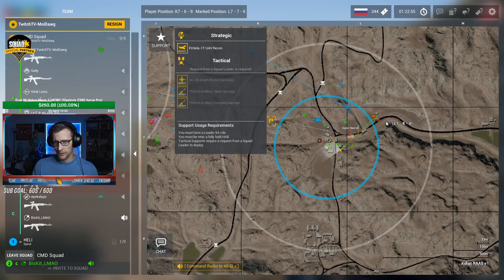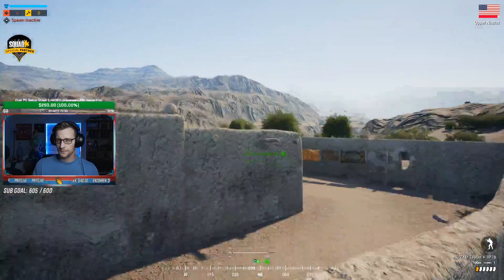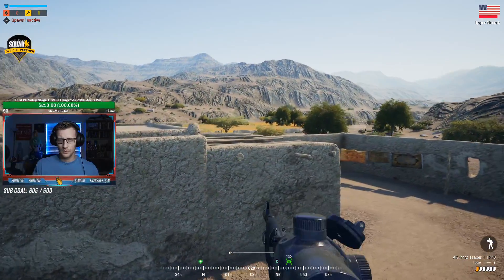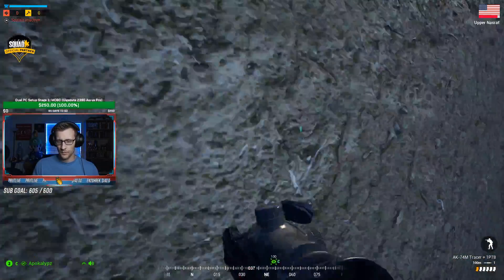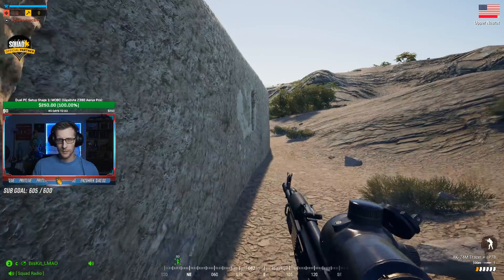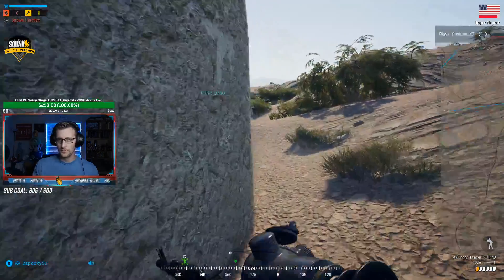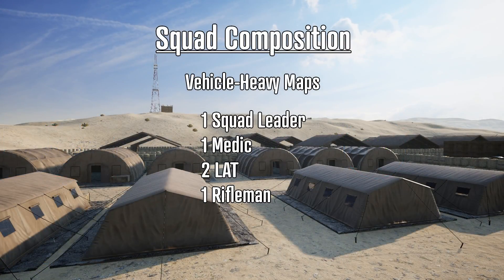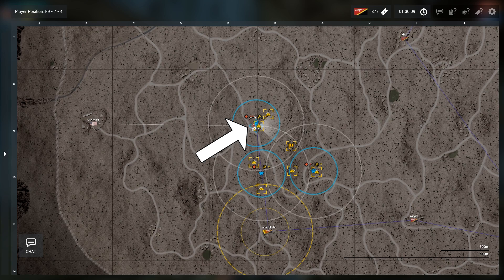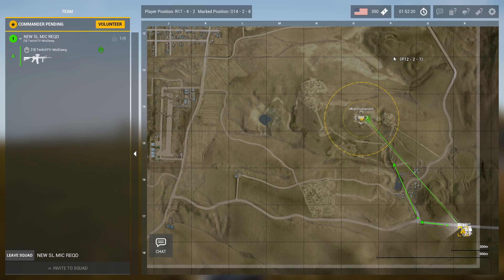Hey guys, Moidog here, and today we're talking about squad leading. Being a squad leader is one of the most important roles in the game, and good squad leaders can not only turn a losing battle into a win, but they can also make losses feel like wins themselves. In this video, we're going to go over everything you need to know to be an effective squad leader, from creating and organizing your squad, to building FOBs and moving effectively around the map, and then some general advice, best practices, and communication tips that should make this leadership position a lot less intimidating.